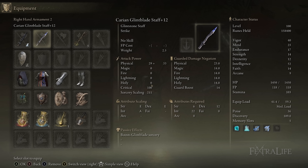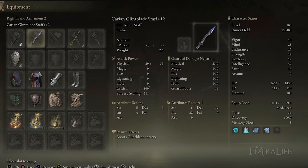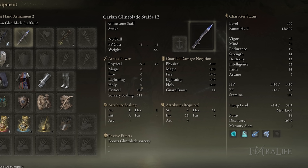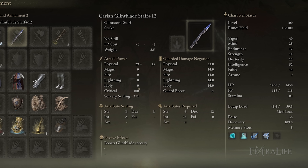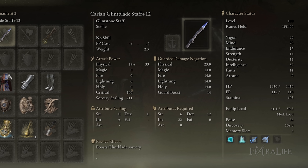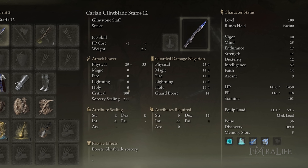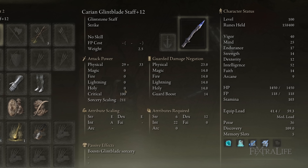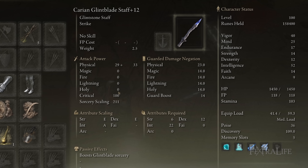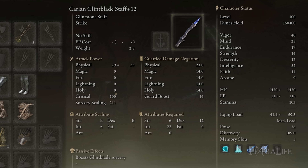The staff I use for this build is the Carrion Glintblade staff, because I use Magic Glintblade and Greatblade Phalanx with this build. The staff can be kind of whatever you want — whatever spells you want to go with, you can use a staff that benefits that type. It's not super important for this build because you don't use magic a ton, except to really buff yourself, since this is more of a melee build that uses Ice Spear at range instead of spells.